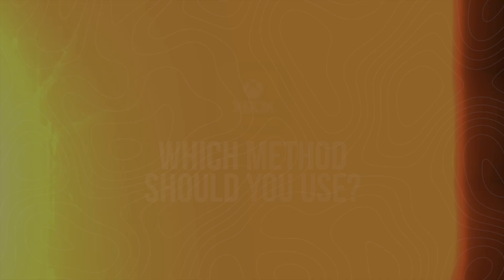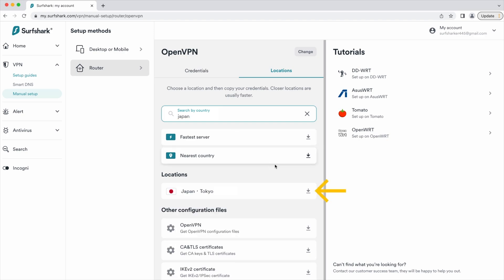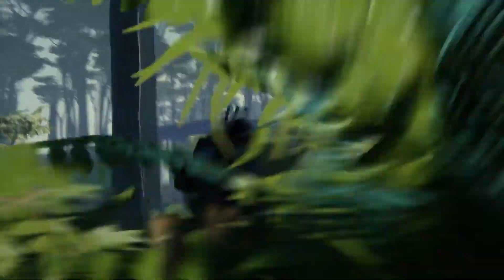So which method should you choose? If you want something that's always on and covers your whole home, the router method is probably the move, especially if you've got a compatible router. But if you want something that's easy to manage, quick to switch, and doesn't require buying new gear, the Windows hotspot method is probably your best bet. Either way, you'll be better protected, more private, and have way more control over your gaming experience.